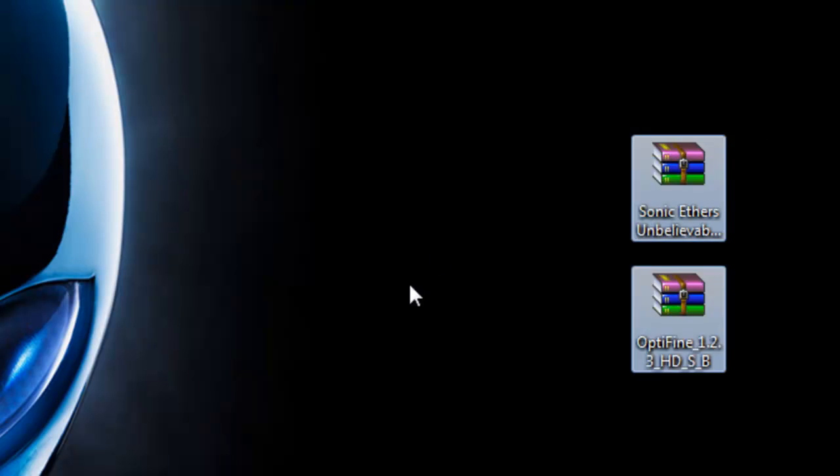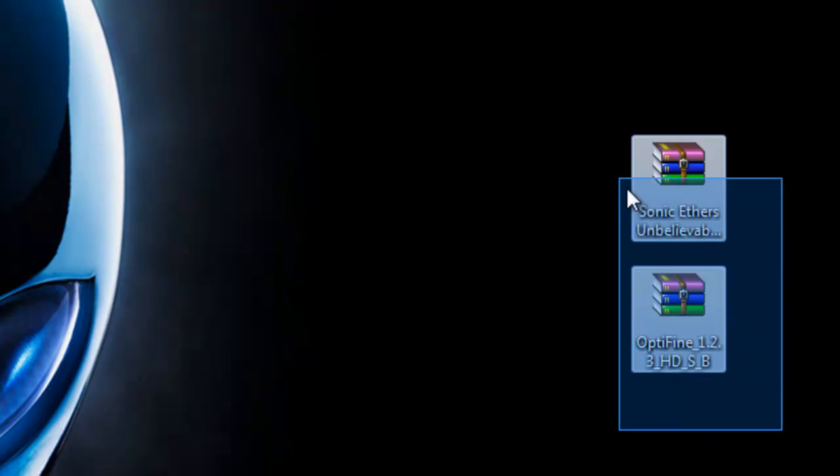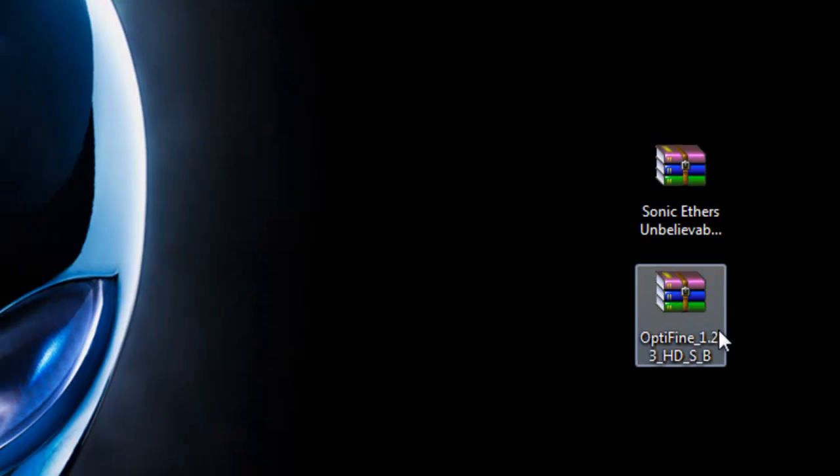Go into my description — it's going to take you to my website where you can download Optifine and Sonic Aether's Unbelievable Shadows. Download them and drag them to the desktop so you can see them. Once you have the downloads there, let's go ahead and install Optifine.